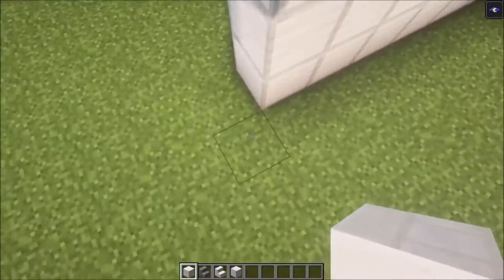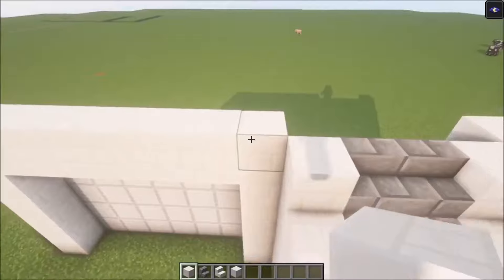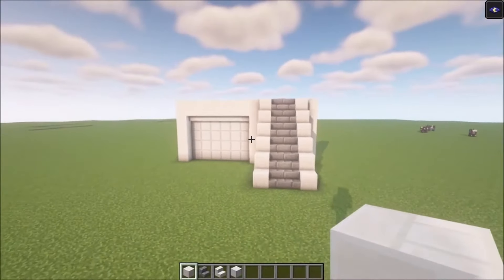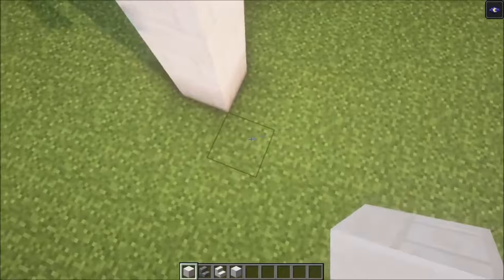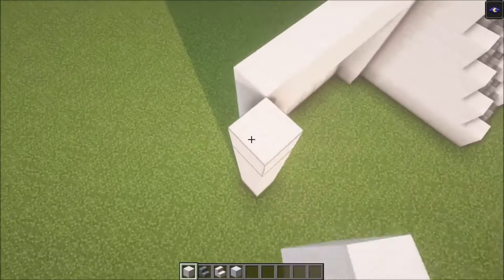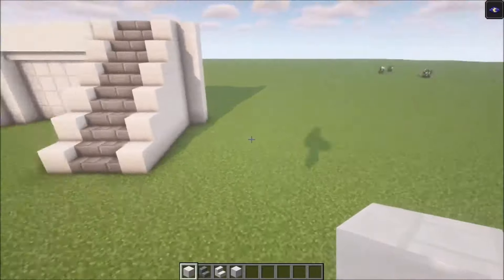Then add another pillar on this side like this. Here we go — this is the basic shape for now. While you are at it, add another pillar on this side. Now we are going to get the windows in.